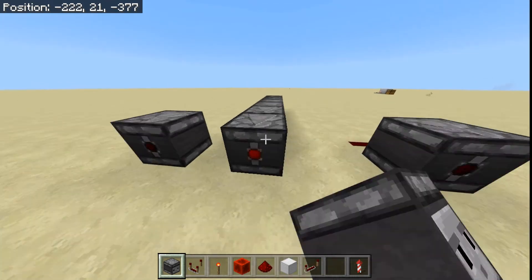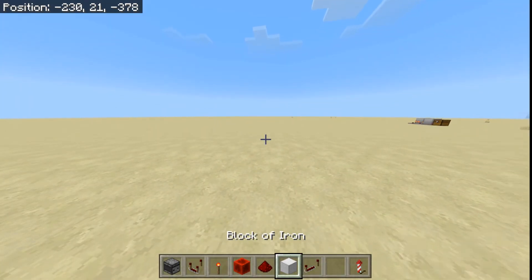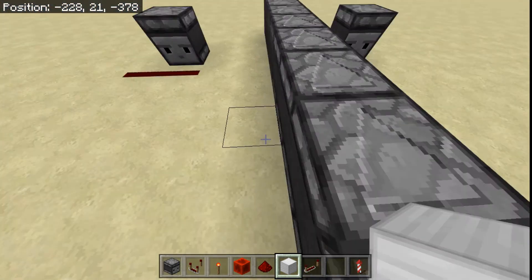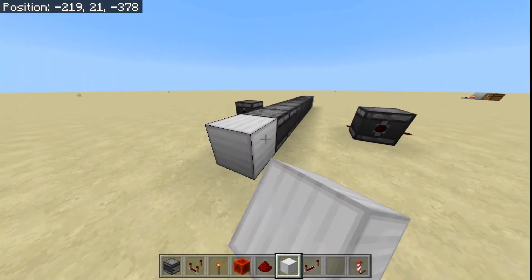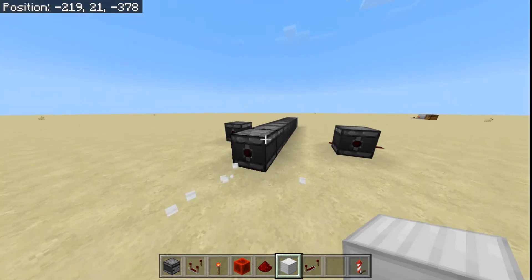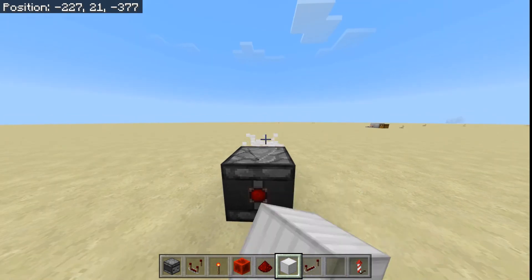Observers can be linked in a way like this, so that if this iron block right here gave it a redstone output, eventually this would have a redstone output. They all fire one tick right after each other, which is very useful.